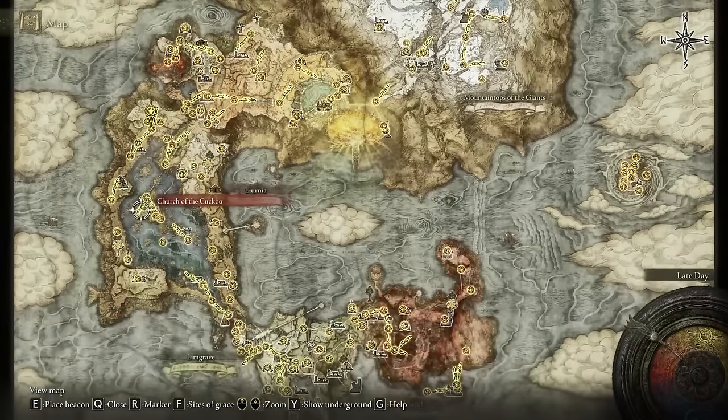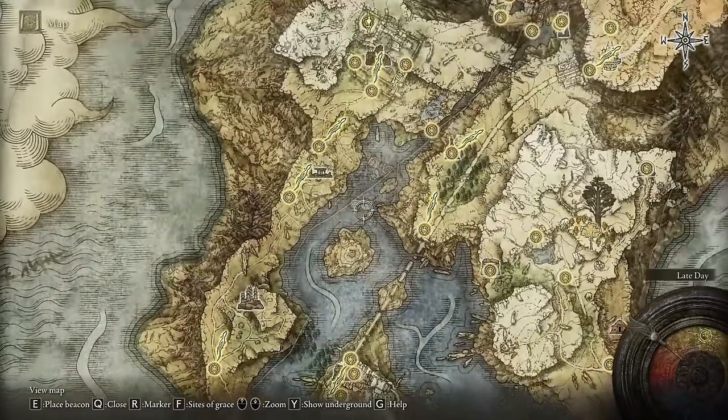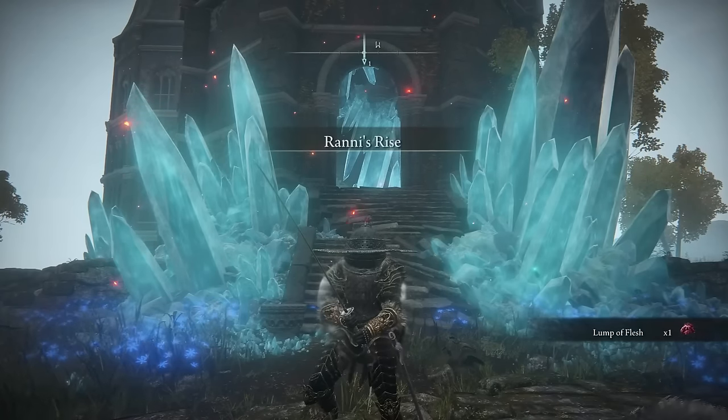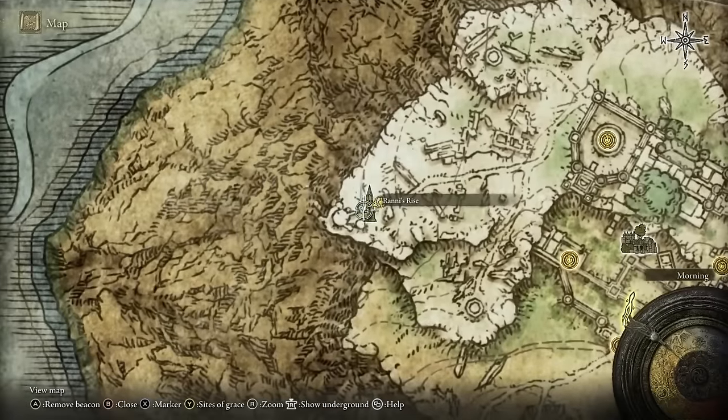Before you can access the northern side of this underground map you actually have to go to Carrier Manor and defeat a boss at the north side. This is so that you can get to Ranni's Rise, which is the tower where you're going to speak to Ranni.